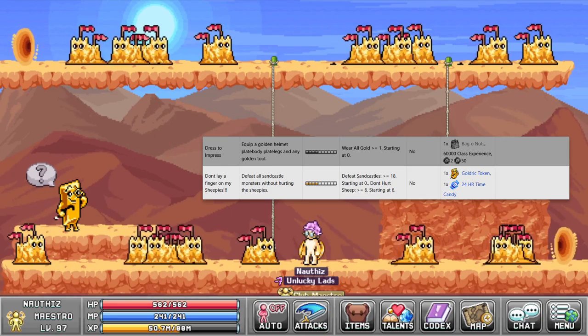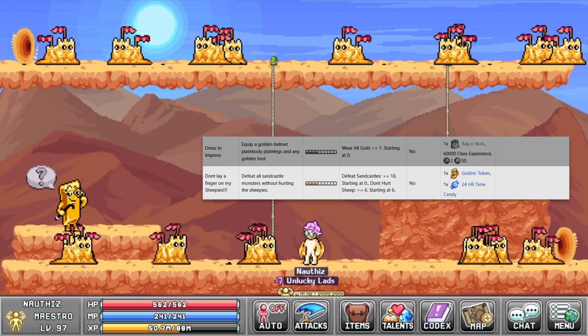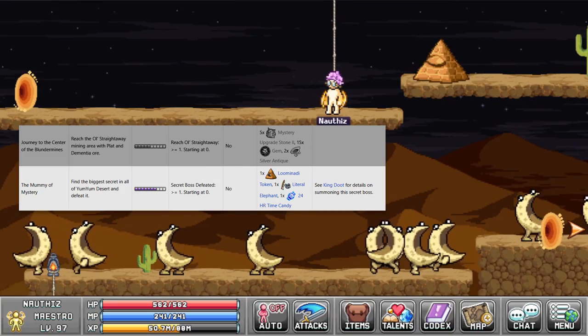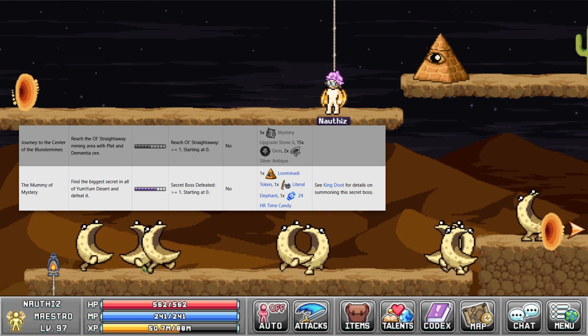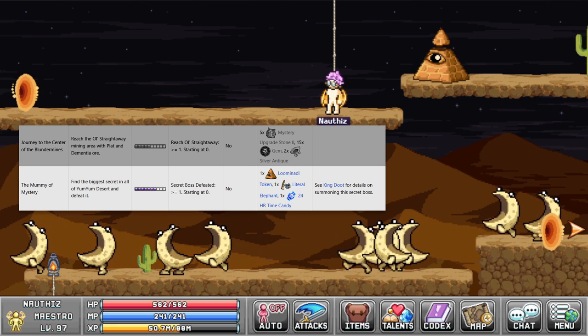Goldrug has 1 quest at the end of the questline where you will get 1 24-hour candy. For this candy you need to defeat sand castles without hurting those sheep. Illuminati has 1 quest at the end of the questline where you will get 1 24-hour candy — for this candy you will have to kill king dude.